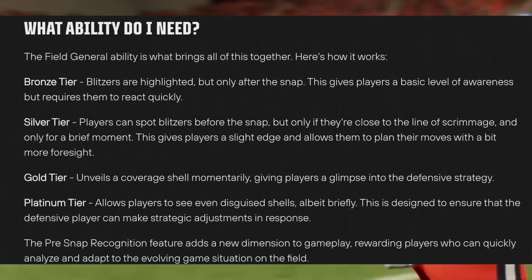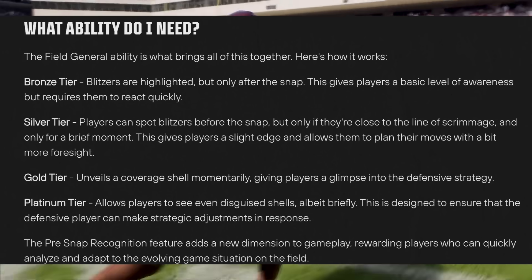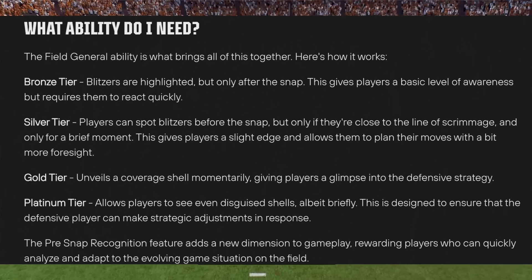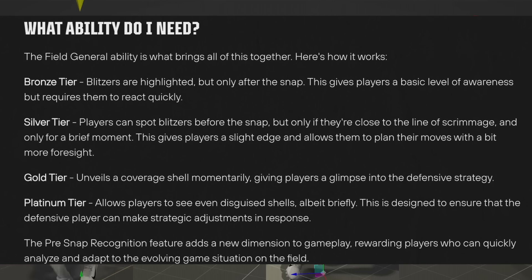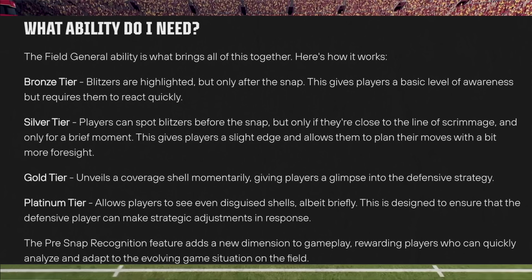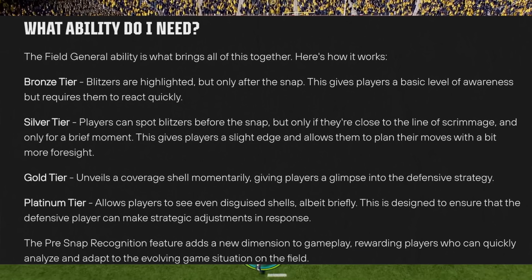Breaking down Field General tiers: at bronze, blitzes are highlighted but only after the snap — basic awareness. At silver, players can spot blitzes before the snap but only if they're close to the line of scrimmage and only briefly. Gold unveils a coverage shell momentarily, giving a glimpse of the defense. At platinum, you can even see disguised coverage shells — only briefly though. This is designed to ensure the defensive player can also make strategic adjustments in response, so if they know you have a platinum quarterback, they're not completely screwed. It'll be like a chess match the entire time.